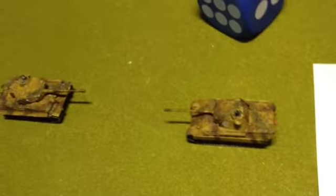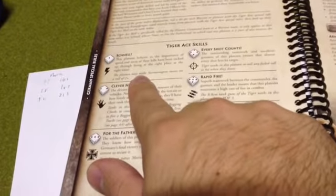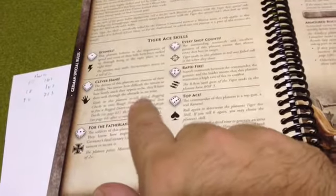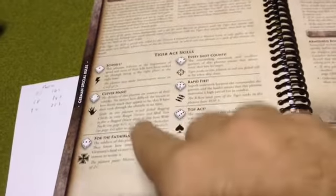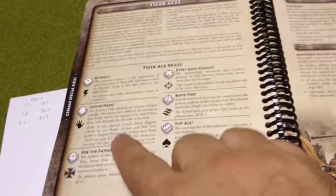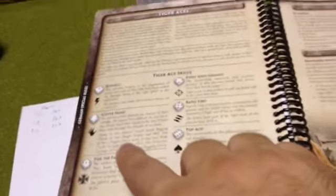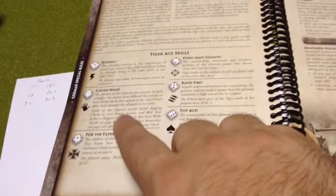These abilities range from Schnell — you can make a Stormtrooper move on a 2-up, which is usually done on a 3-up because you're a veteran — to Clever Hans. With Clever Hans, you re-roll failed bogging checks to cross rough terrain and skill tests to free a bogged-down tank. Wide tracks don't help you when you're already bogged down, but this one will — so you basically get two re-rolls if bogged down, which really helps you go through terrain.